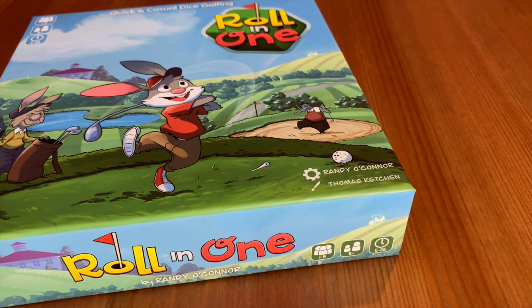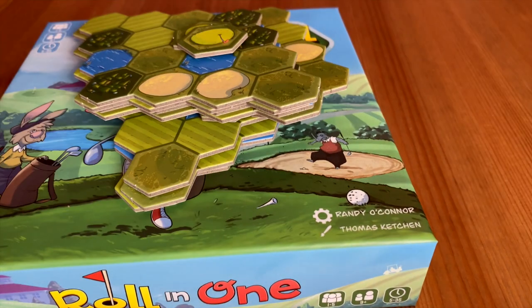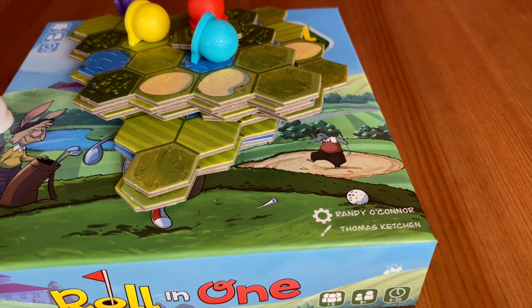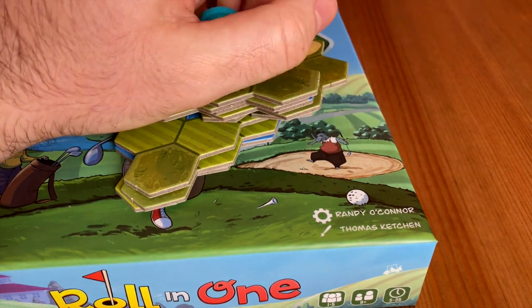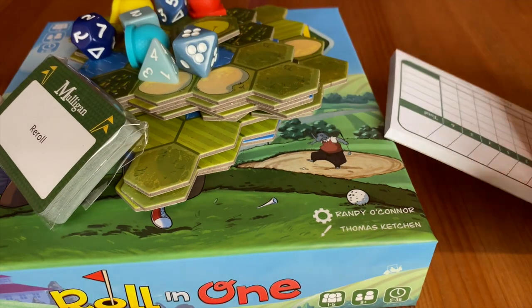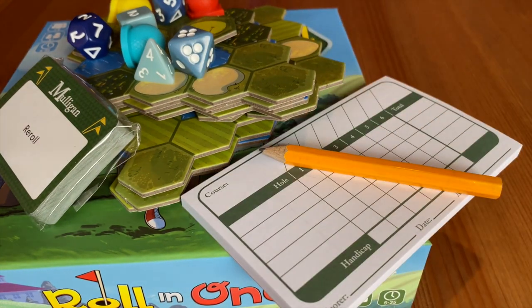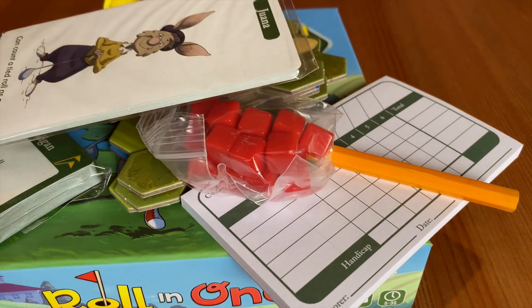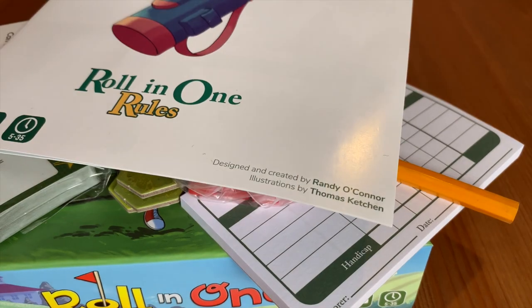Inside the box you'll get a selection of tiles you can use to build your holes for each round. You'll get a selection of different coloured balls, a selection of dice, some cards that you can play during your turn, the scoring card and a tiny little pencil, and some hazard tokens and some character cards and the rules.